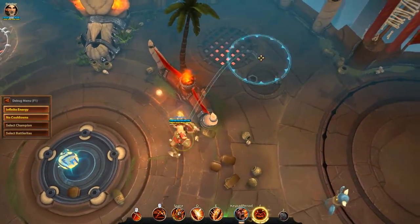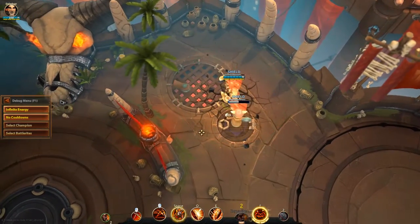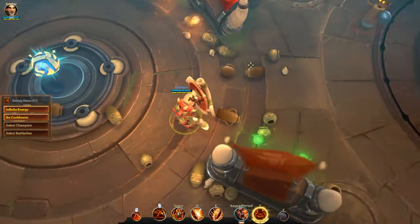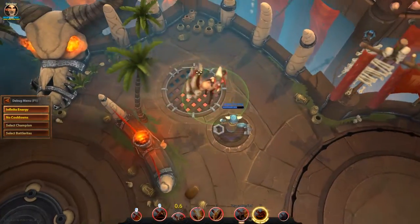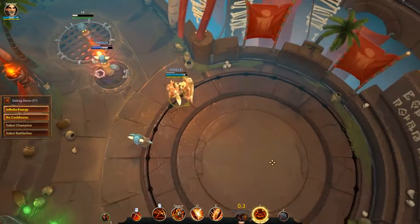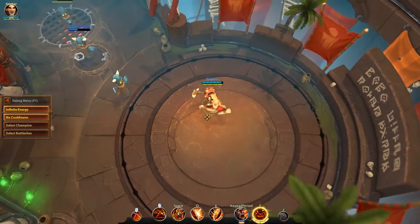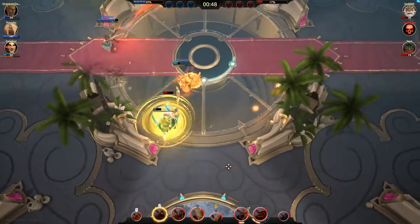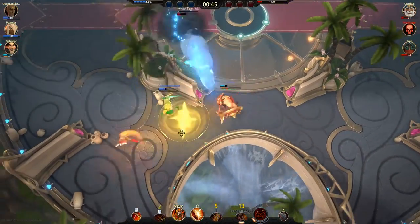War Shout is cast with R on your keyboard. It costs 1 energy and it's totally worth it. However, with a 15 second cooldown, it's best to use it in the heat of battle. War Shout shields you and all nearby allies with 40 damage and it lasts for 2.5 seconds. This is one ability that can really save the game or a teammate from defeat.